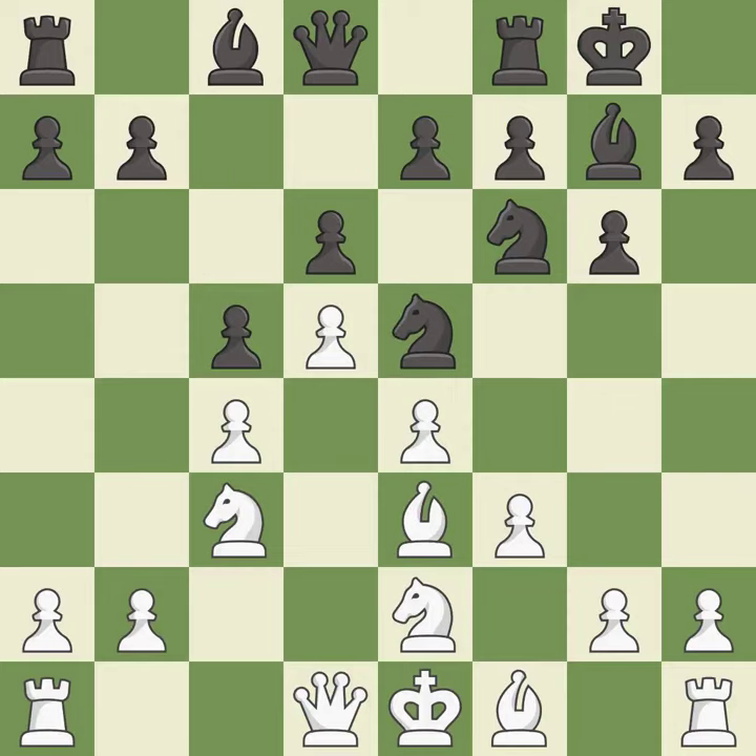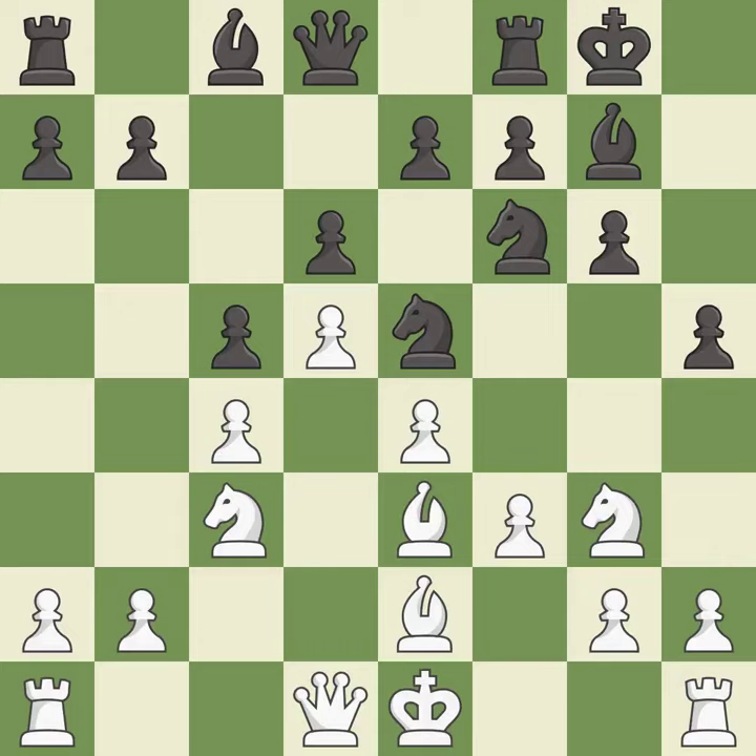This move puts the knight on a safer square. This defends a pawn that was under attack and had no defenders. This threatens to kick a knight. This activates a bishop by developing it off of its starting square — this is the only good move. The opposing knight is kicked by a pawn and must now move or be captured. This moves the knight to safety.